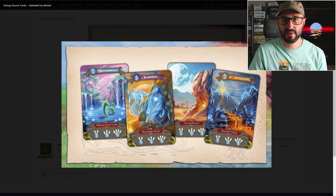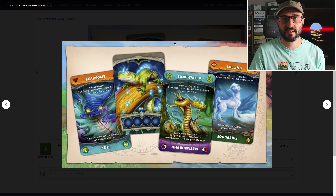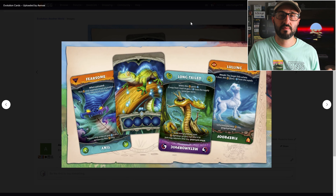You're then going to be dealing out a creature card to each player. This represents the starting creature for each of the players, but then you're also going to be dealing out five more of these cards into each of the players' hands.